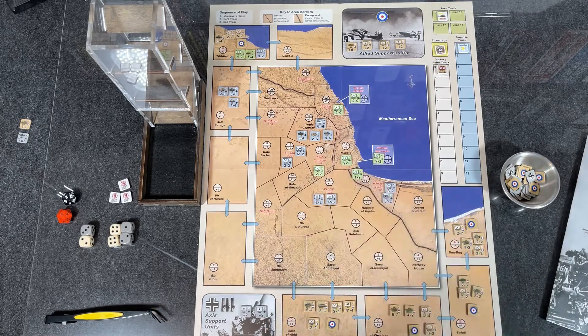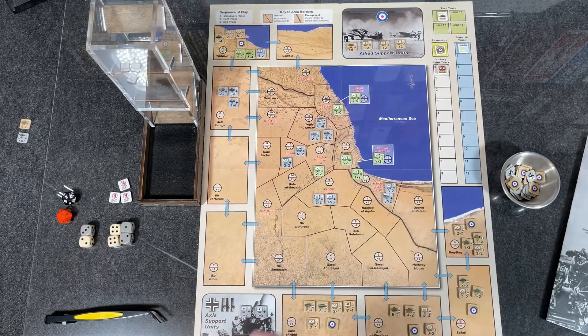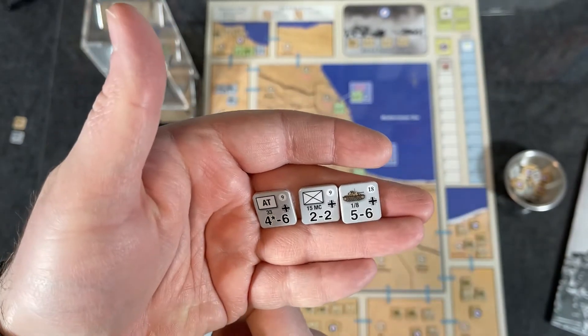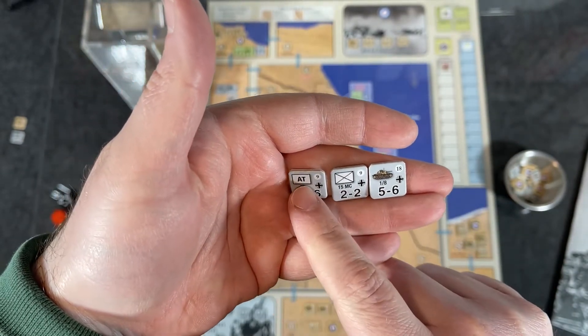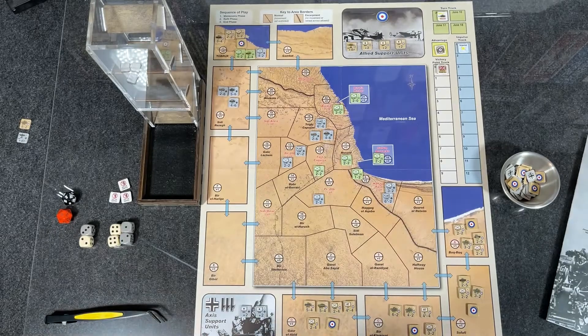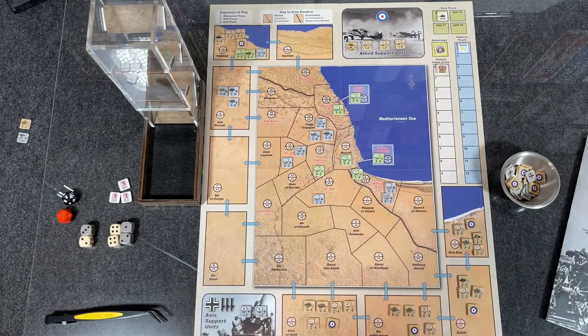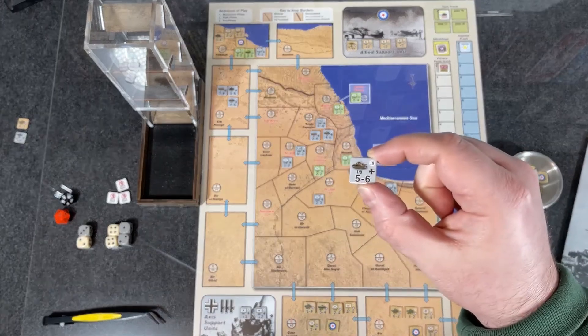The units themselves are pretty standard: combat value on the left, movement factor on the right. You have infantry, anti-tank or flak, and armored units. Each unit also has a reduced side indicated by a stripe — very simple and easy to read.